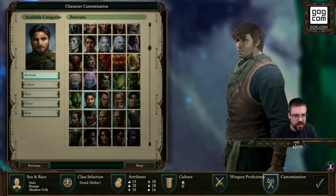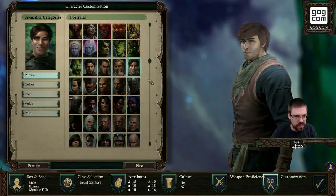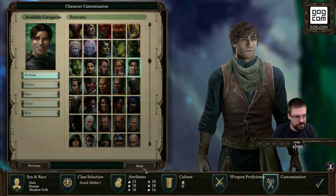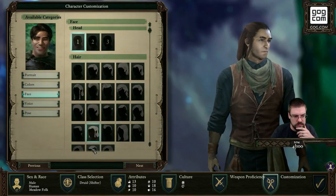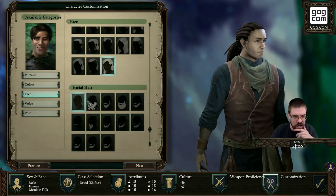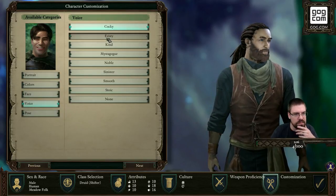Here we go. We need our druid. Where's a good druid? Look at him — he looks happy. He almost looks like the same dude. Perfect. We can pick our hair — oh hell yeah! Naughty dreads, man. Oh yes! Done, let's go.